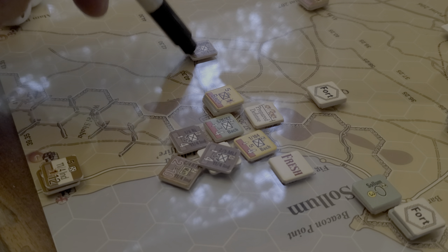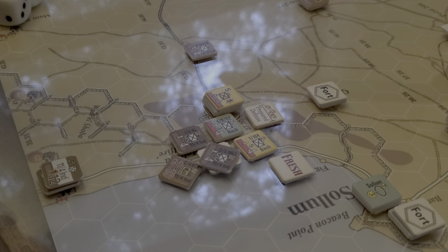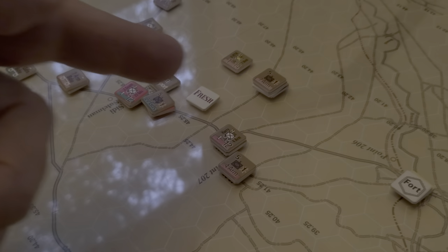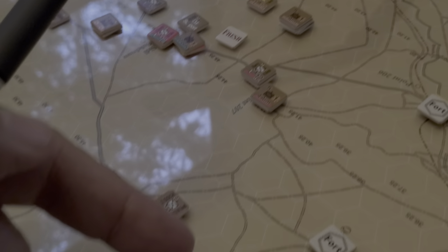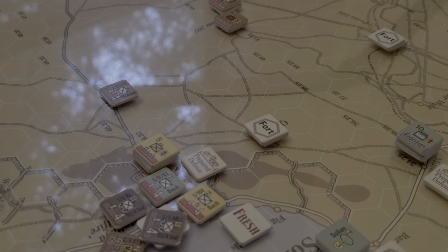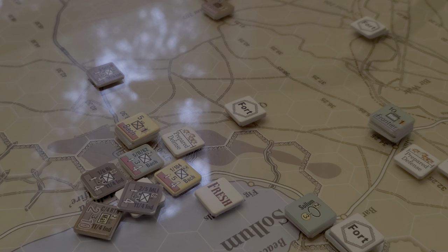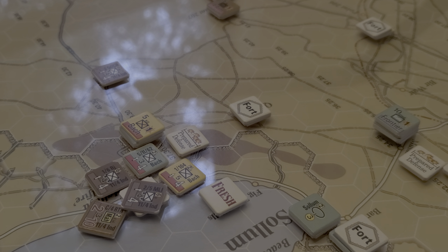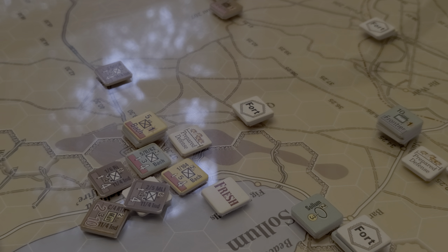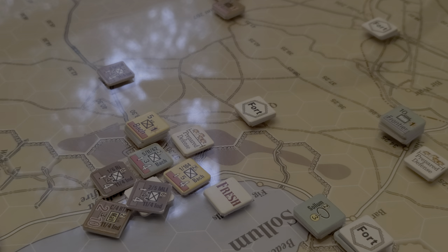I want to support them with some units from the 4th Armored Brigade. We're going to go a little ahistorical here and bring units from this formation this way to see if we can't knock out a fire pass — and that also happens to be one of the victory conditions. So fast forwarding, we went through the exercise.